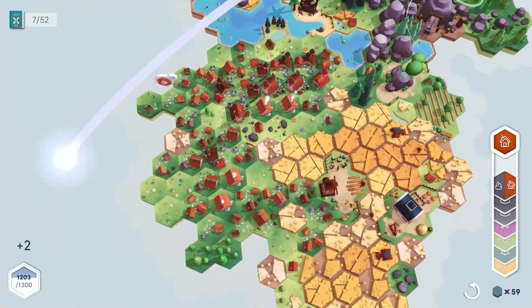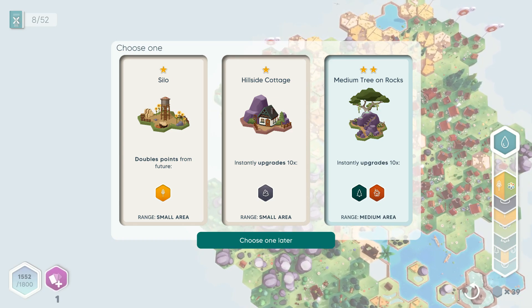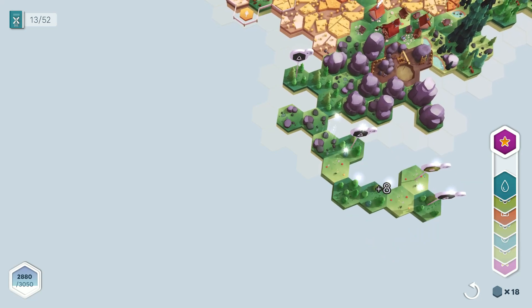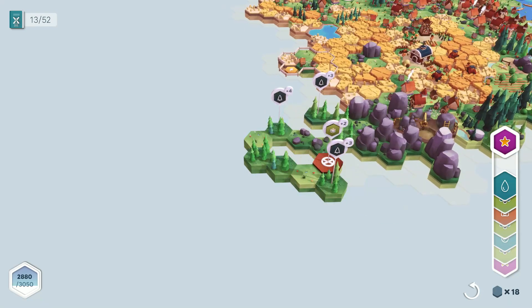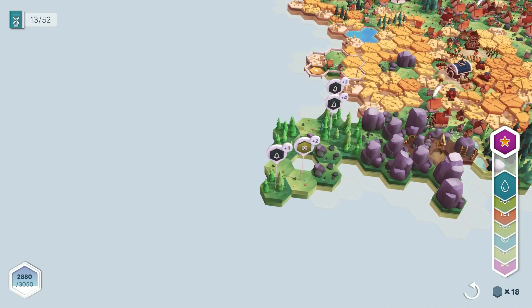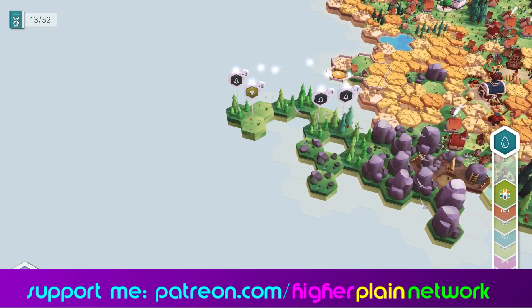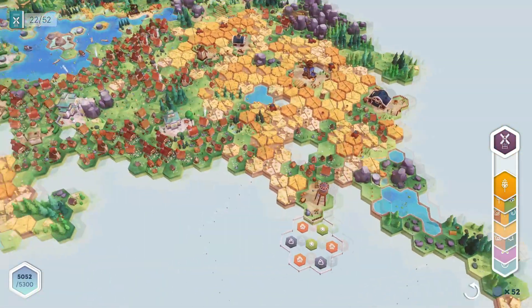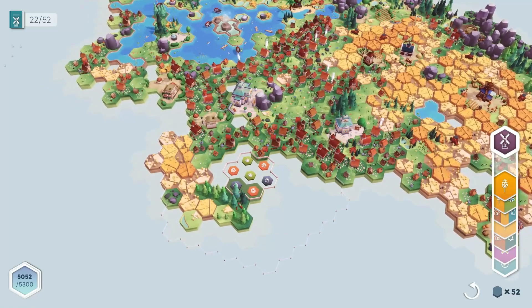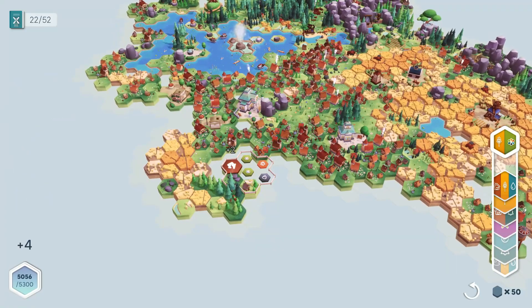Other buildings double the score of each tile placed within a certain radius. These buildings are starred one, two, and three for the small, medium, and large area they cover, which factors into your scores. If you're running short on tiles you'll want to manage your city and maximize each tile placed, because if you're just scoring one or two points per tile you'll never reach the score required to unlock the next monument — which often comes as a seven-tile placement of mixed terrain types.